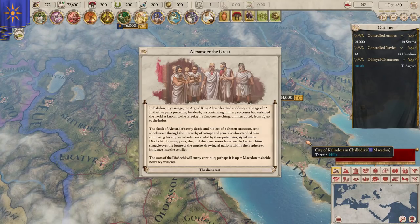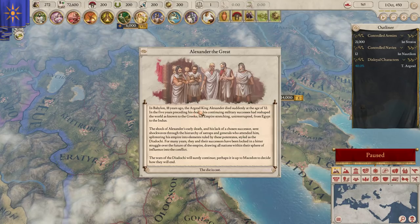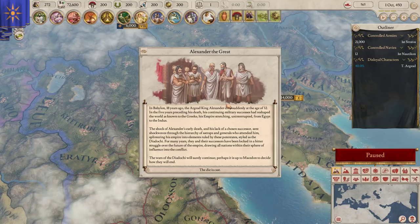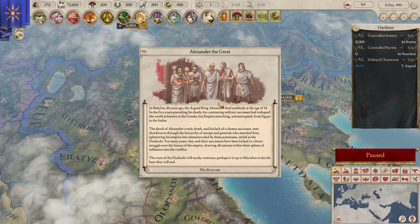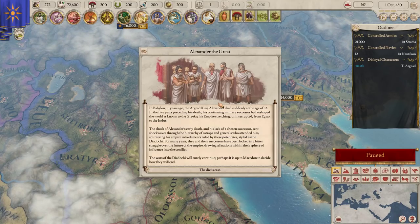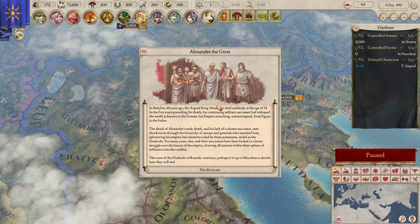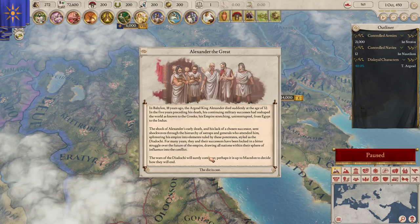For Macedon, we start with the opening intro explanation of Alexander the Great. In Babylon, 18 years ago, the Argeid king Alexander died suddenly at the age of 32. In the five years preceding his death, his continuing military successes had reshaped the world as known to the Greeks, his empire stretching uninterrupted from Egypt to the Indus. The shock of Alexander's early death and his lack of a chosen successor sent shockwaves through the hierarchy of satraps and generals who attended him, splintering his empire into elements ruled by these potentates styled as the Diadochi. For many years they and their successors have been locked in a bitter struggle over the future of the empire. The wars of the Diadochi will surely continue - perhaps it is up to Macedon to decide how they will end.